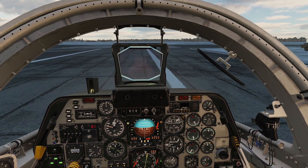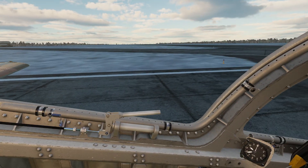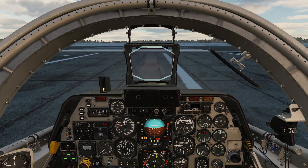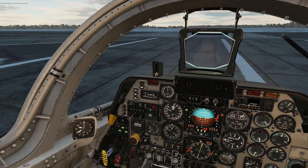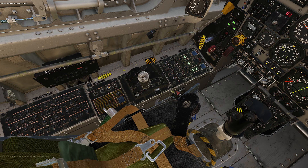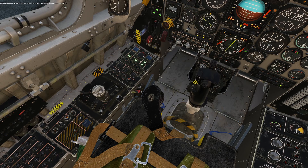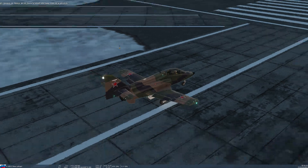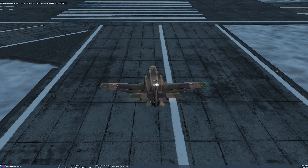Before we enter the runway, we're going to ask for permission. Pull up the communication menu and request takeoff. While we're doing that, we'll get ready: I'm going to throw down the flaps. We've got a handy switch here — just slap it down to the takeoff position and it mounts those flaps down to the correct position. Looking out the back, we'll give everything a shake to make sure it's working the way we expect. Looks pretty good. We'll go ahead and make our way onto the runway.